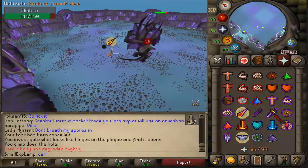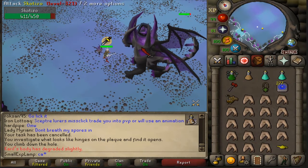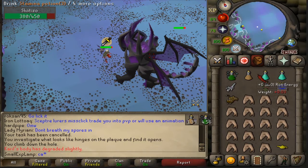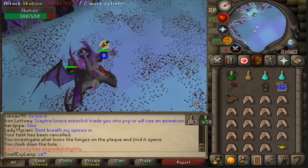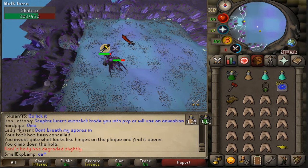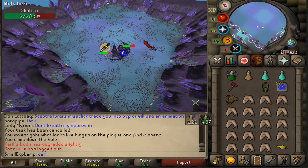Running up to Skotizo, go ahead and pray Piety and switch on to melee. Drink up your Super Combat Potion. Make sure to drop the specs early so you get the most utilization out of them and increase your DPS. There are four pillars, one in each directional wall. You just run to them whenever two of them have popped up.